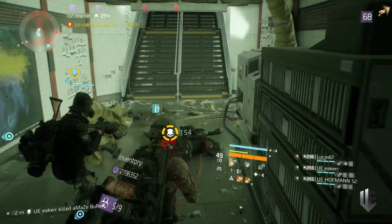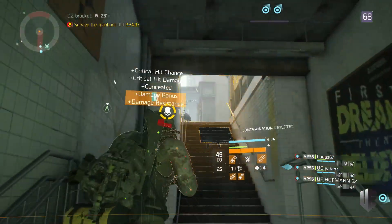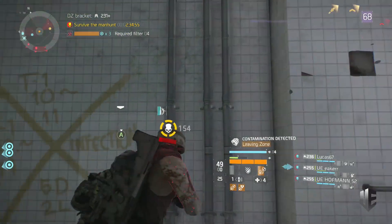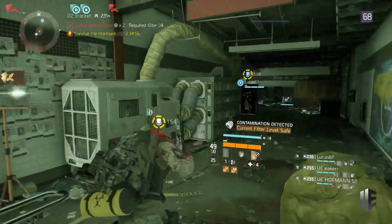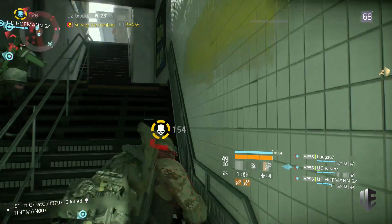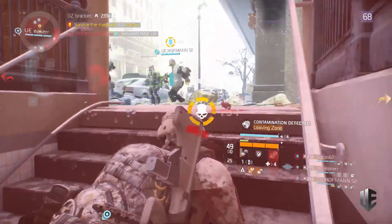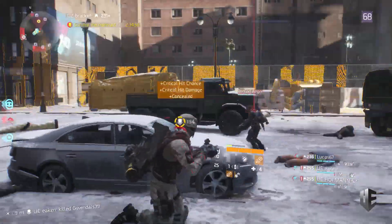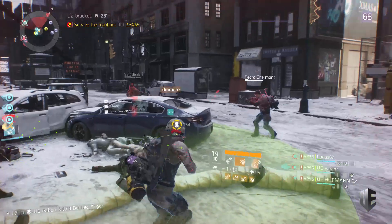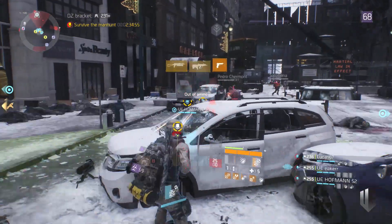I strongly believe that once they nerf shotguns, Alpha Bridge and Deadeye will step right into the spotlight as the prominent metagame builds. I can't give a 100% guarantee, but everything I've experienced points to that being the case. I'm preparing for it — I have a functional Deadeye build and now a functional Alpha Bridge build that can run with a shotgun or SMG, whichever I choose. I think I saw a 22,000 headshot hit on that player — you can hit absurd headshot crits, especially against players without 75% mitigation.